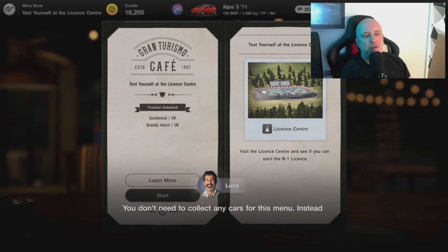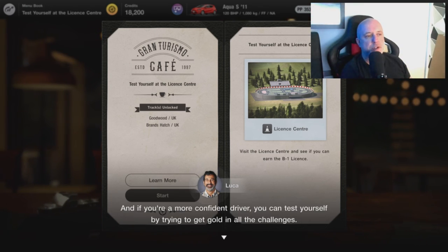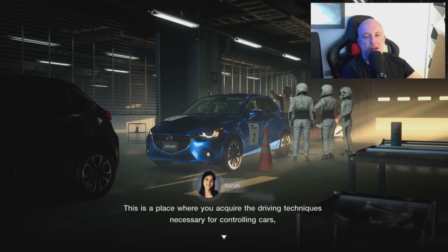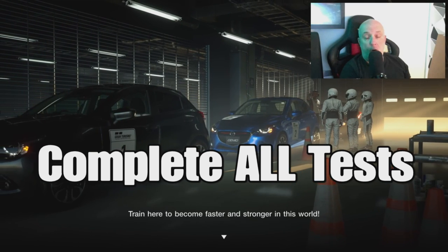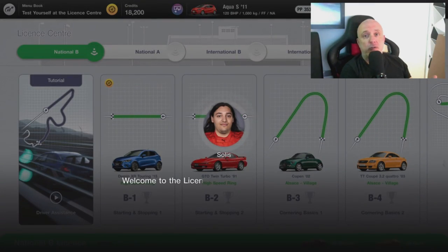Pretty much skip through the first one, just get it done as quickly as possible, because it's number two that's important. We need to get to the license center. This is where we're going to deviate from the game a little bit. The menu book requires you to just do the first test, but do all of them — all 10. Get yourself the license.